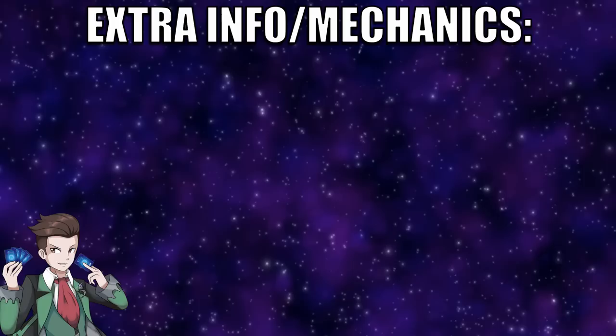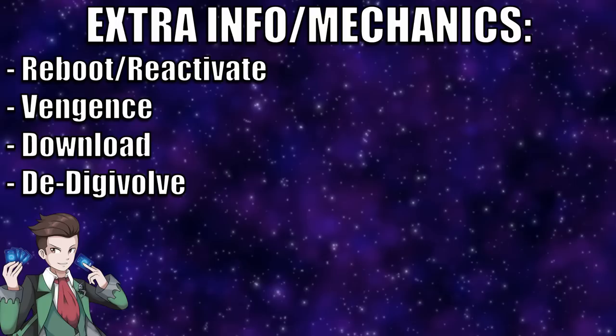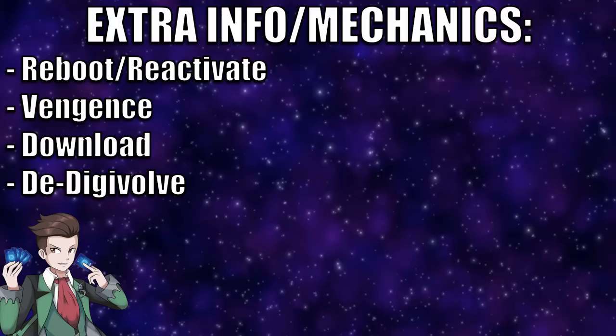Moving forward, there are four new keywords released in Booster Set 2 Ultimate Power: Reactivate, Vengeance, Download, and D-Digivolve. Let's go through them one at a time.